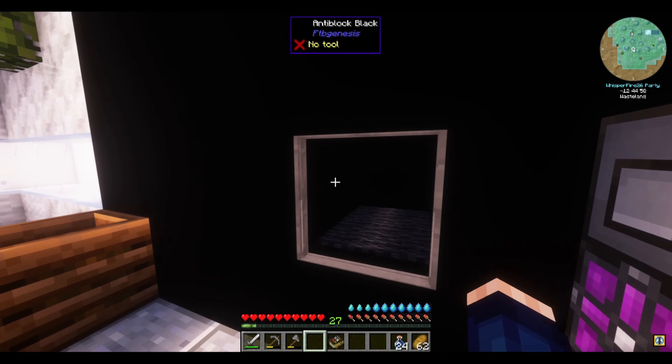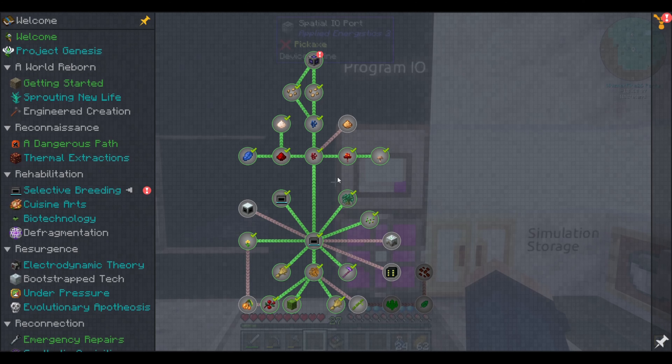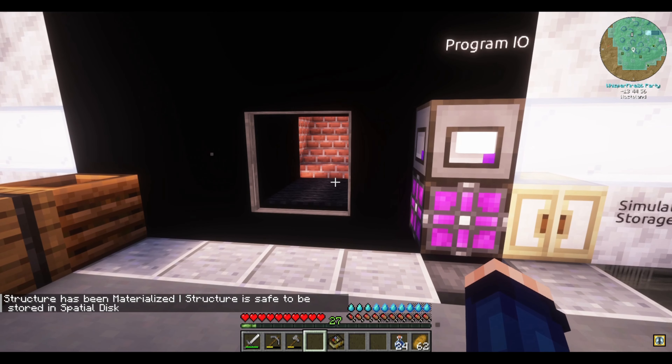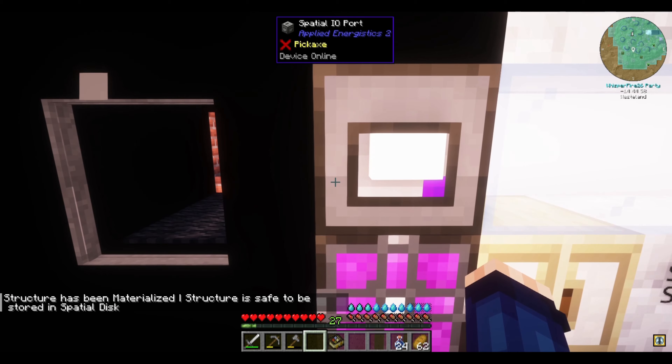So let's go ahead and take care of this loose end, because I am flat out curious what this superior farming simulation is. I went ahead and shut down the farming simulation that was running. Let's activate the simulation. Structure has been materialized — structure is safe to be stored on spatial disc. So we got a blank spatial disc, put it there, and I'm going to rename it — Botanical Lab.